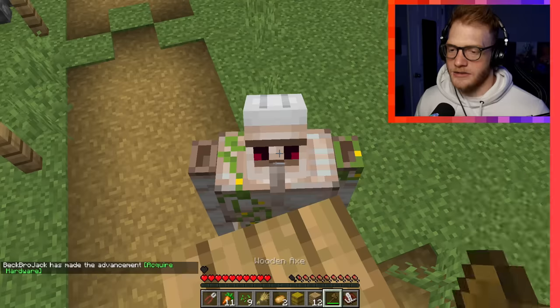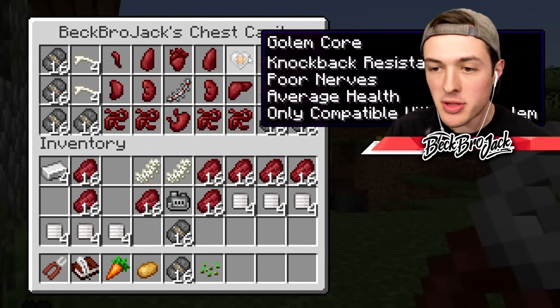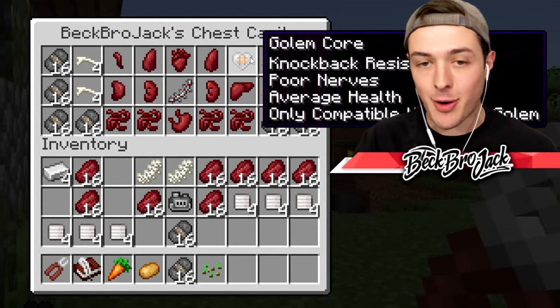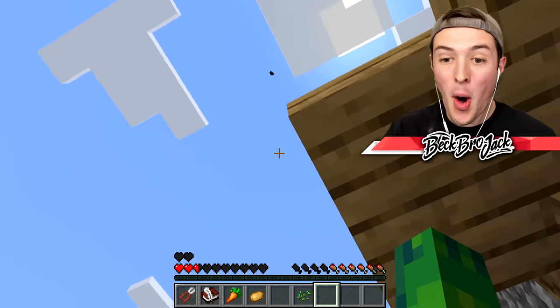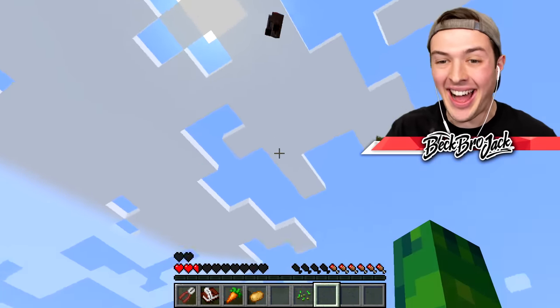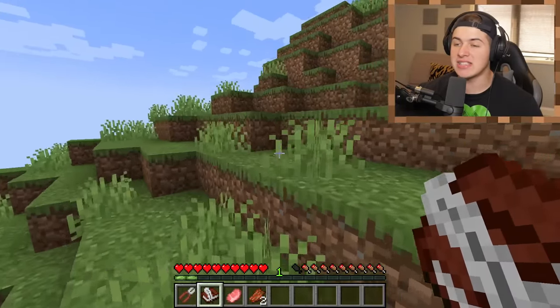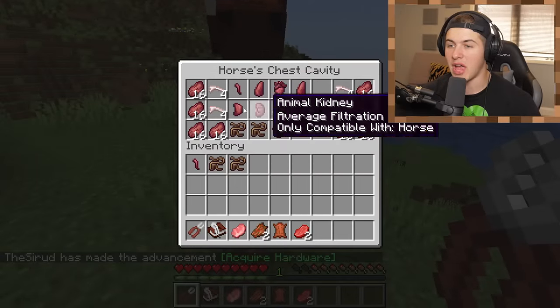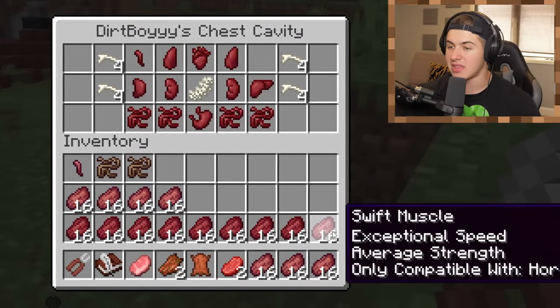We can also add in an extra body part. We'll put the golem core in my body, which gives me knockback resistance. Oh my gosh, I am so slow, but at least I can jump around. Let's try it out on a villager. Yo, look at that! We can check off the iron golem from the list. I see some horses up here. I'm going to try and steal some of their insides so that I can maybe gain their speed. I'm going to take his swift muscles so that we can get really fast speeds. Take out our muscles and replace them with the horse's muscles. Oh my gosh, wait, I'm actually kind of fast. That was a god play.